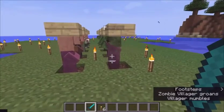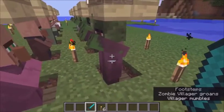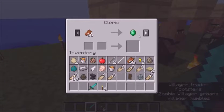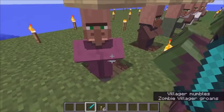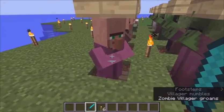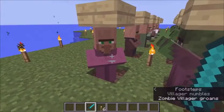First on the list, you have your cleric zombie villager. When he gets cured, he turns into this guy here. He'll buy zombie flesh from you, trade you gold for emeralds, give you experience potions, and a really good useful thing is the enderpearls that he will trade you.